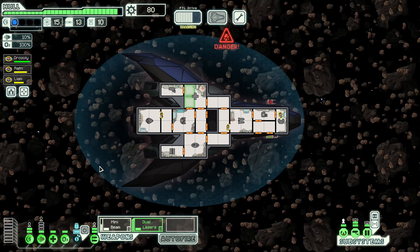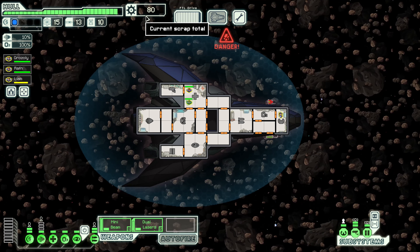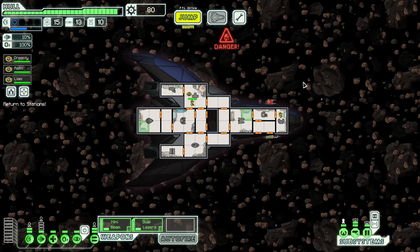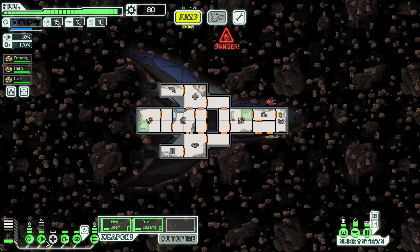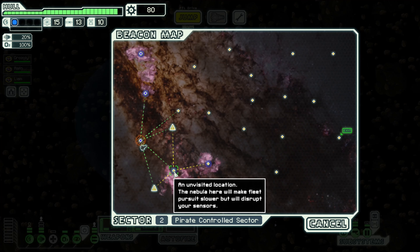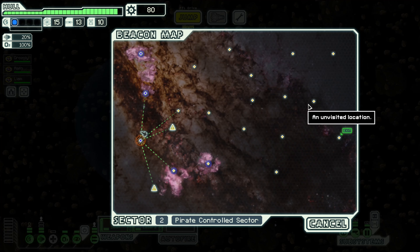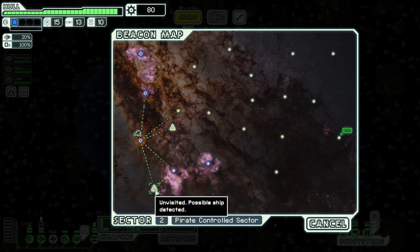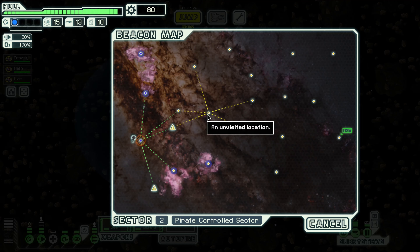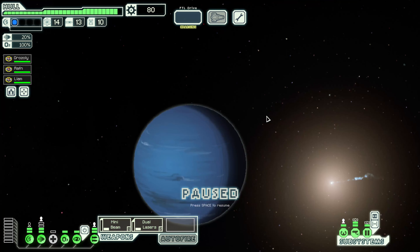Let's turn on our medbay and keep our shields up so we don't take any excess damage. Asteroids don't fly by so rapidly that we'll get hit. Let's put power back and see what's next. There's a nebula nearby disrupting our sensors. It's probably going to take the rebels a little bit to catch up, so let's just go for the fight and jump.